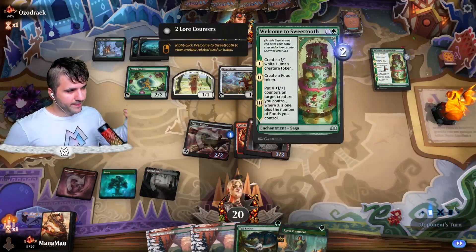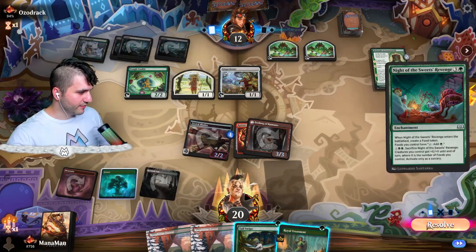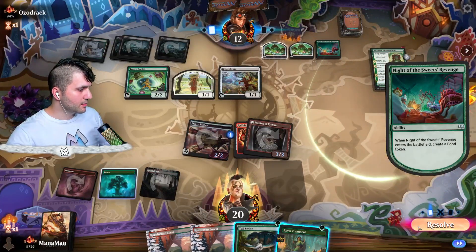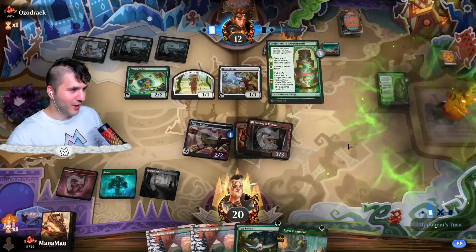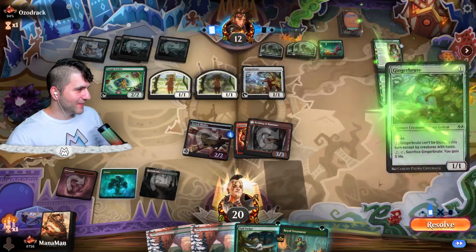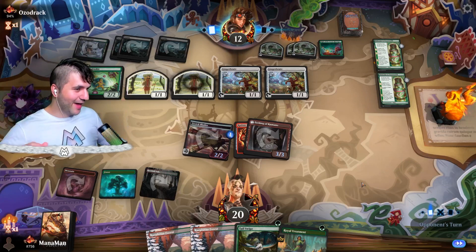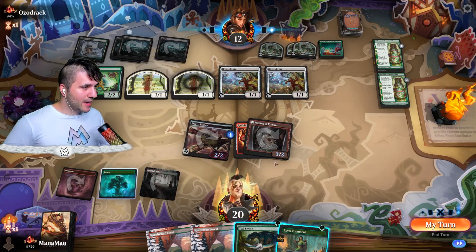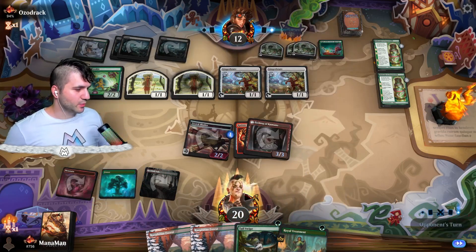Create a Food Token. Night of Sweet's Revenge. Okay. They're going to be able to play something else now. Welcome to Sweet Tooth. Keep it coming. And another Jucifer — okay, well they're out of cards. Here's the whole gang. I think I kind of do want to Tail Swipe, but let's keep the Tail Swipe for when they target their thing with the Sweet Tooth. I think that's going to be the best way to do this.